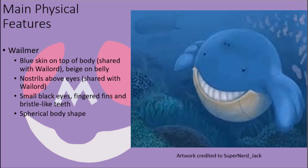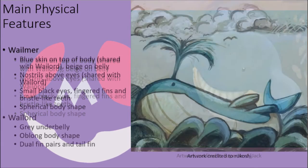They possess a pair of fingered fins that they use to move slowly through the water, and their mouths are filled with many bristle-like teeth designed for catching small lifeforms such as krill and small fish like Wishiwashi. Their evolved form, Whale Lord, possesses a tube-like body shape with a grey underbelly and similar mouth and ocular features, with a major difference in form also coming in their double pair of fins near the back of their body and their tail fins.